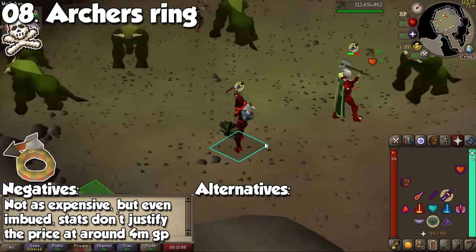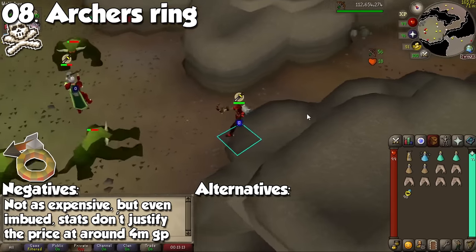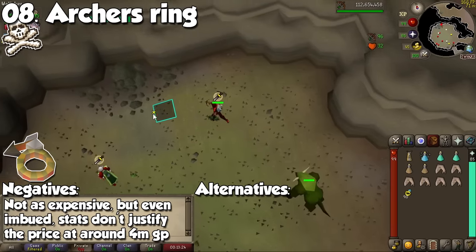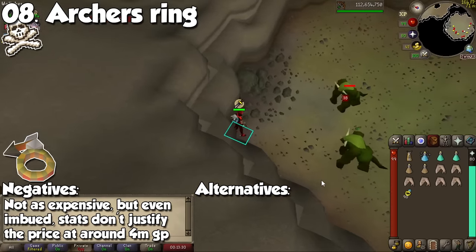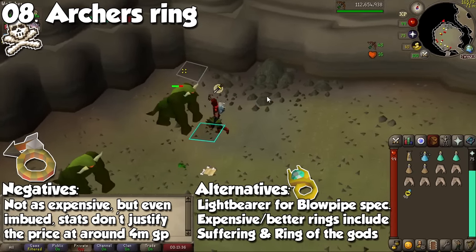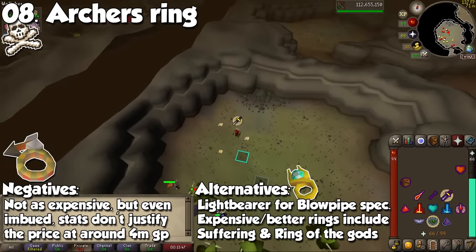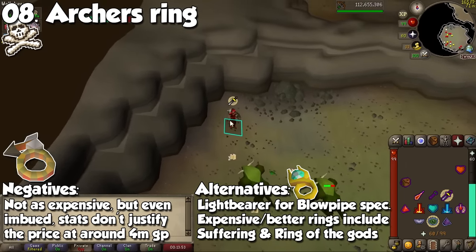A pretty expensive item I would say is a little overrated is the Archer's Ring. With the recent release of the Venator Ring coming from the Leviathan, it at least has a use to break it down into the Archer Icon to turn it into the best-in-slot ring for ranged. But if you don't have the money for a Venator Ring, we have so many more options for useful rings — like a Lightbearer for more specials on the Blowpipe, a Ring of Suffering for more defensive and prayer stats, a Ring of the Gods for prayer and a Holy Wrench passive effect, and even an Explorer's Ring if you're short on cash. Even after imbuing it, the Archer's Ring is an item you should definitely skip and use those 4 million GP somewhere else.